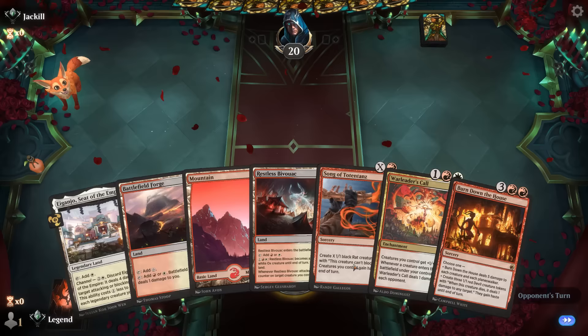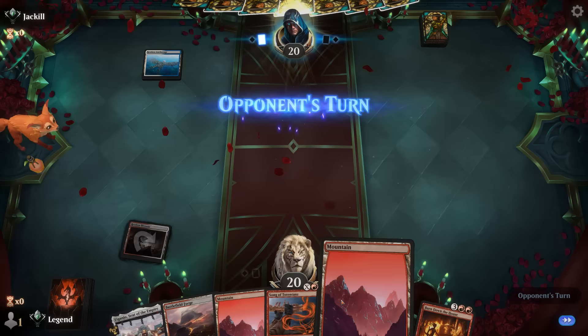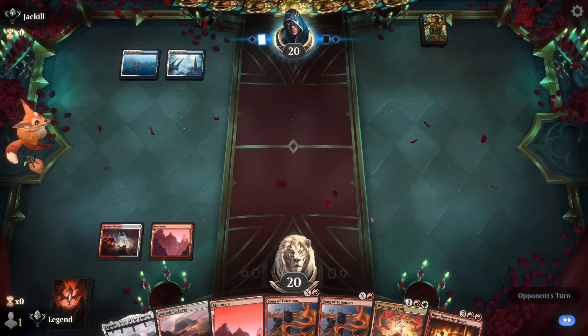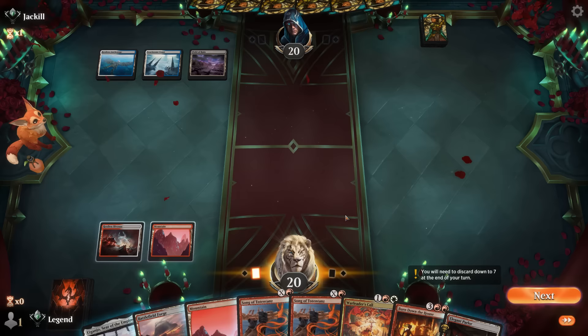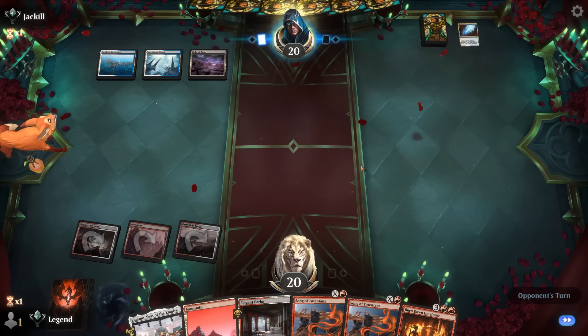We're on the draw with both combo pieces in hand already. Couple of lands and a sweeper — problem is this may be too slow against an aggro deck, so we might get run over before we can assemble our two cards. Opponent is on blue-white, just passing the turn back and forth, so they might be on a more controlling deck. Field of Ruin likely to answer the Bivouac. I'll play a Warleader's Call — see if that resolves. It does not.